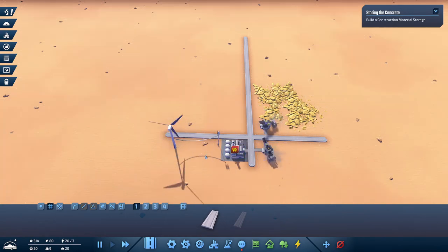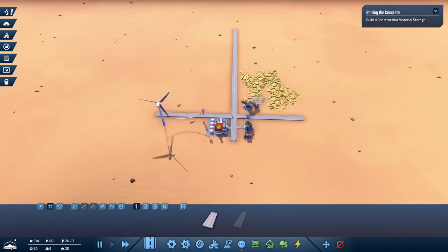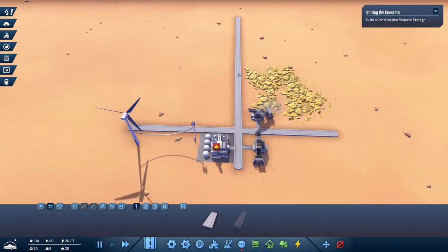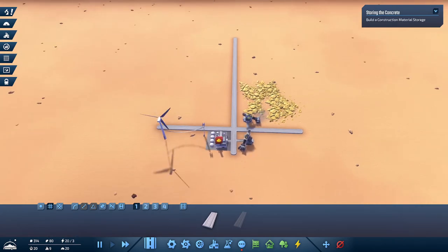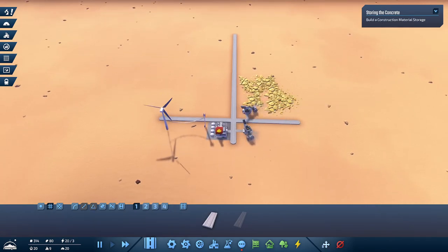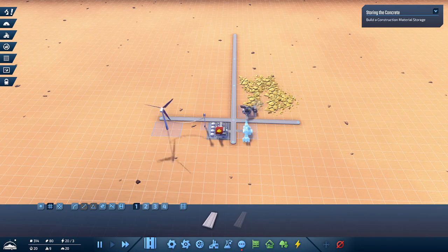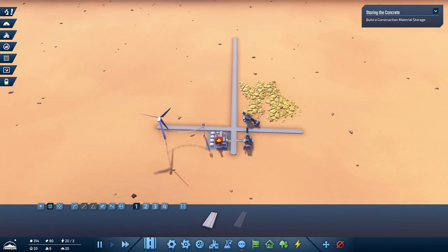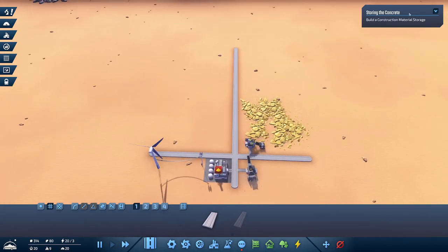Let's build a road over here. We already have our first crossroad, and from my very limited success in City Skylines, I know crossroads are usually bad - but that's just how I start every time. We'll leave some room between areas so we can add more power poles, more roads, and change layouts easily. There's also a move function, so we can move buildings around - it costs half of what the buildings originally cost.